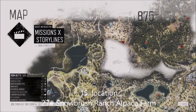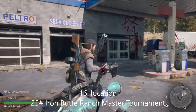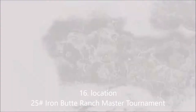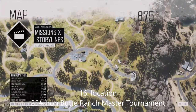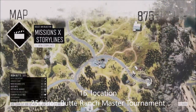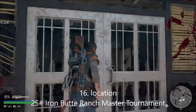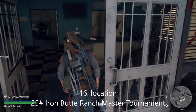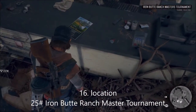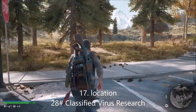This is number 25 for the tourism - it's called the Iron Butte Ranch Master Tournament. You need to go to the petrol station in the ripper region, near the Nero site. The last locations are just up there, next to each one, and it's just here.